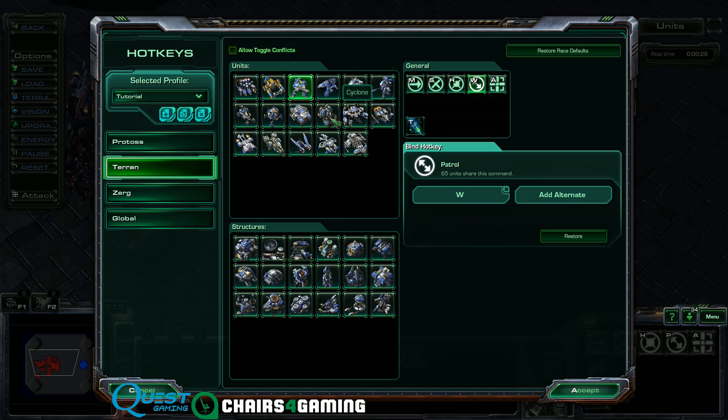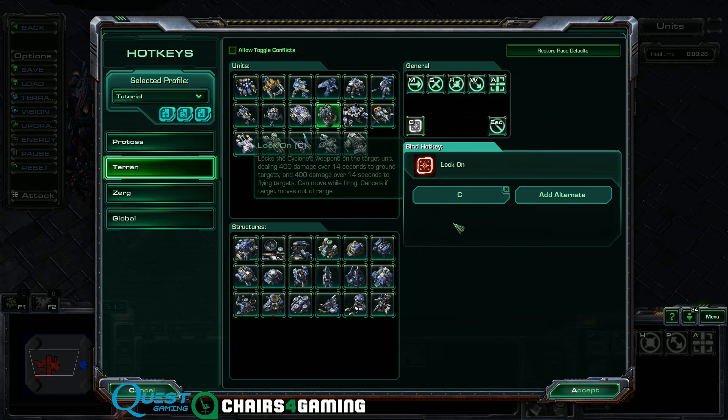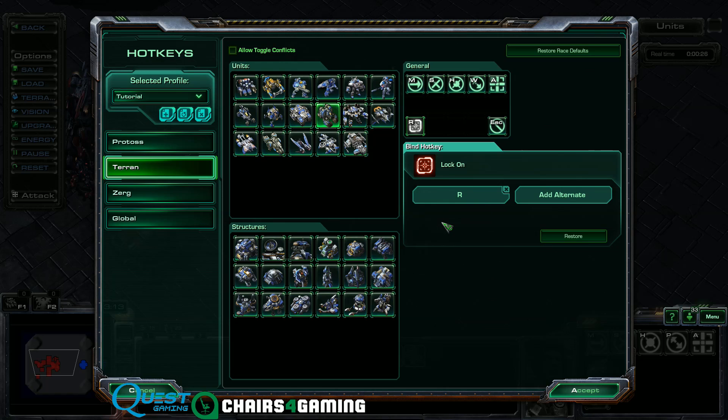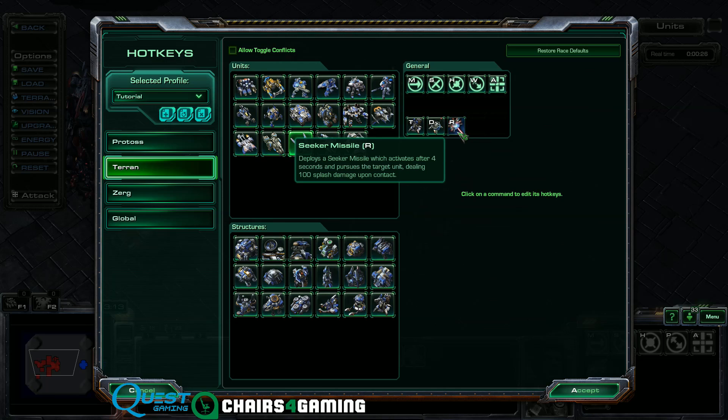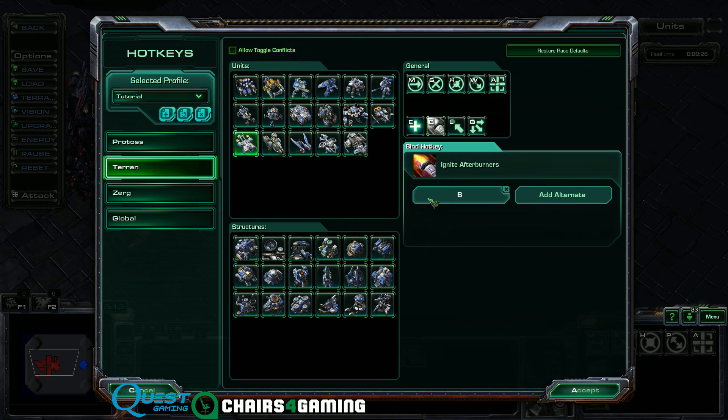Because of Rapid Fire, it's easiest to set it up so that you have one key as your alternate for choosing the target of an ability. I like to change the Cyclone's Lock-On to R as well so I can spam the lock-on if I turn auto-cast off. It's important to make sure R is set for Seeker Missile too. A lot of units already have R. I also like being able to press the Medivac boost quickly, so I set Ignite Afterburners to Q — it's the easiest key since my hands are usually on 1 through 5 for production and army control.